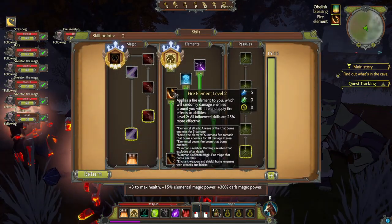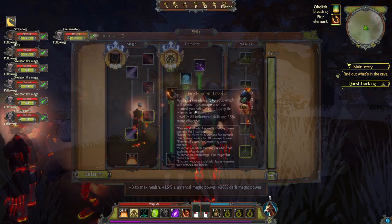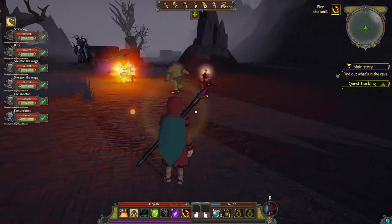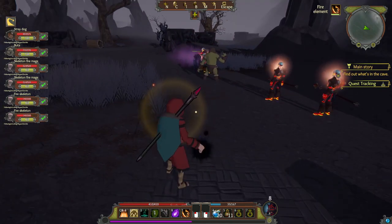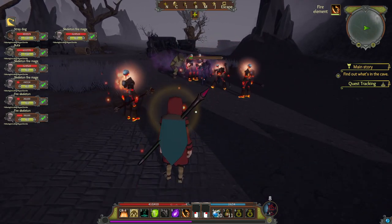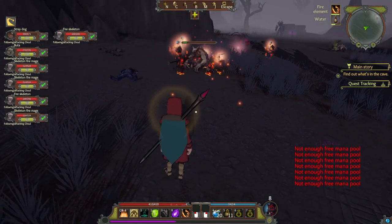The fire element will produce skeleton warriors that deal fire damage but have extremely low HP. The fire skeletons will explode in a big fireball when they die, so they're similar to having guided missiles almost — until they explode, they fight normally. Fire mages are produced by the fire element and are pretty much what you'd expect: skeleton mages that throw fireballs and deal fire damage. Their attacks deal a lot of splash damage, so they seem most useful for dealing with crowded enemies.